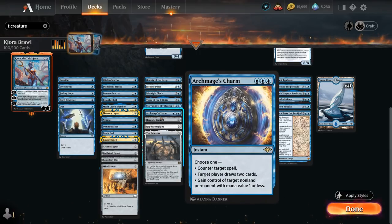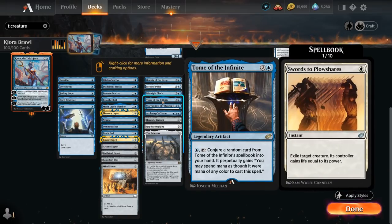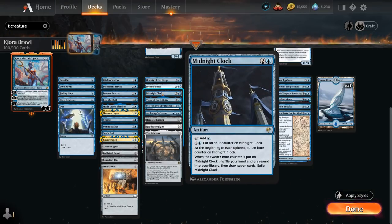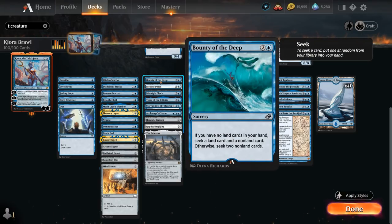Archmage's Charm is very flexible — another potential counterspell. Sky Dancer is another powerful planeswalker that we're good at protecting with Kraken Hatchlings. Tome of the Infinite is a fun card that can get us random spells in hand every turn. Midnight Clock adds more ramp. Ice Bind Pillar taps opposing creatures or artifacts down. Bounty of the Deep is thematic and often a nice two-for-one.